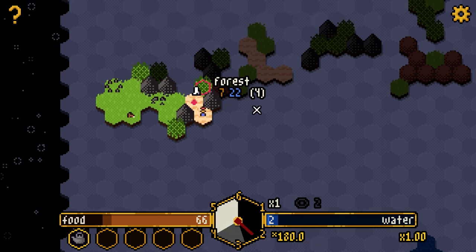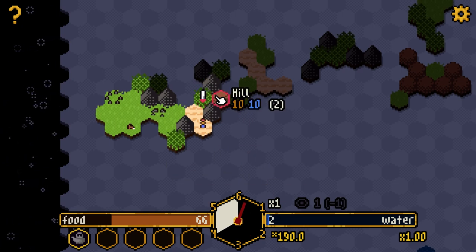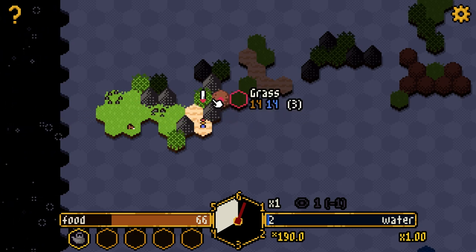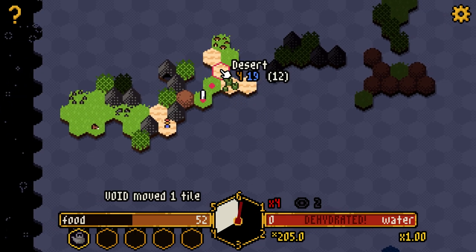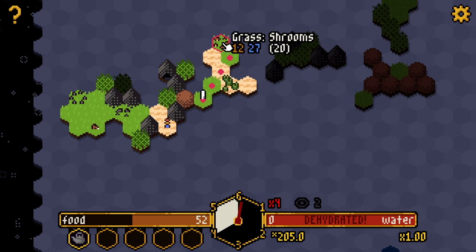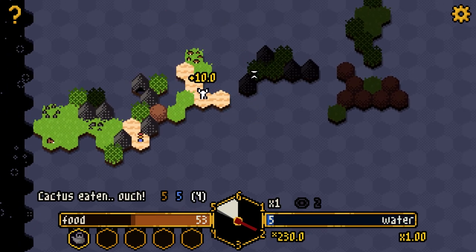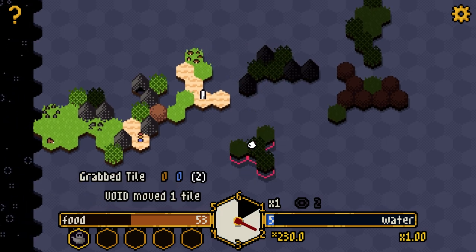The shrine costs 10 food and 10 water to activate and it pushes back the void — interesting. But we're burning through so much water going through the desert. When you run out of water and food, actions take a lot longer, so the void catches up quicker. I need to find water ASAP. I'll walk over here — it takes 12 time just to move. Shrooms give food but not water; let's check a cactus — yes, five food and five water, but not great.